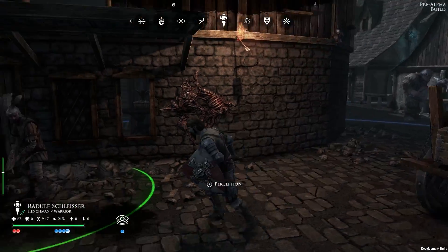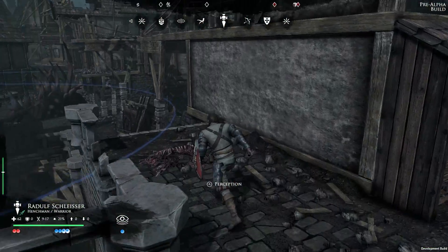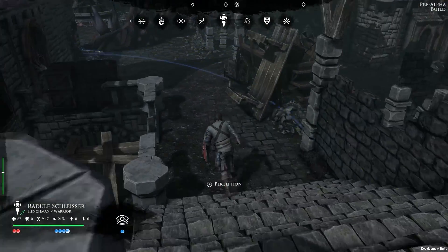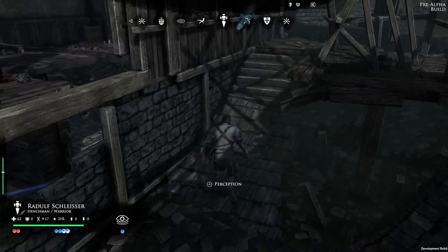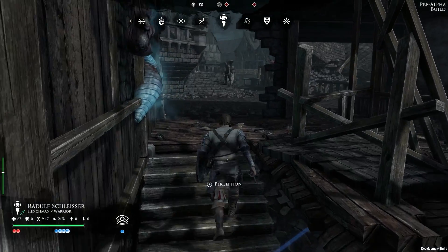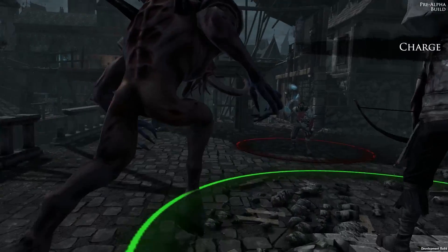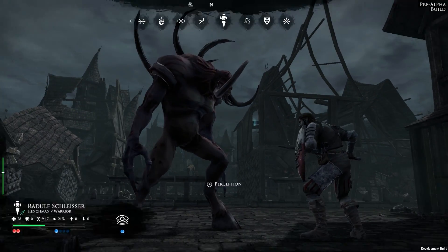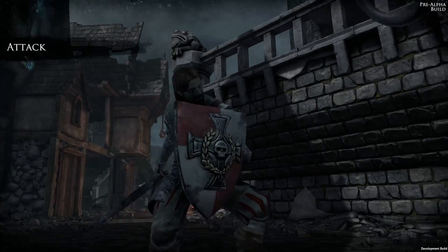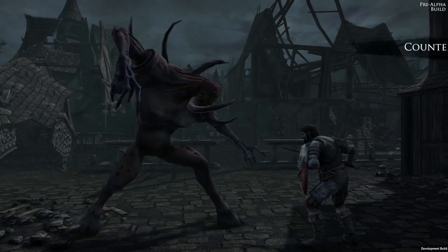Death in Mordheim is permanent. Once you receive an injury, you learn your unit's fate at the end of the match — if they die, there's no going back. There are only so many eyes and limbs a unit can lose before they're out. The fierce warrior will try to avenge the blow given to his captain by the mutant, but with enough action points in reserve, the chaos spawn has no trouble getting rid of the threat.